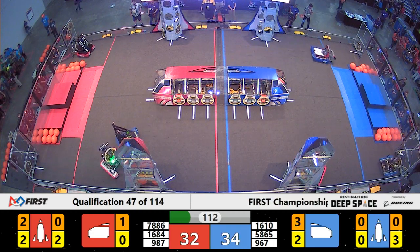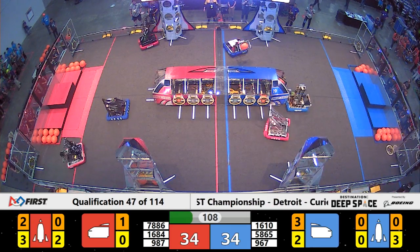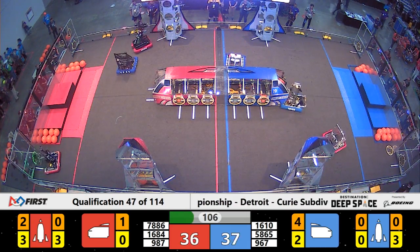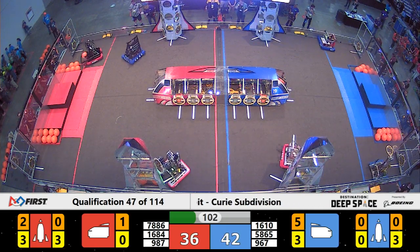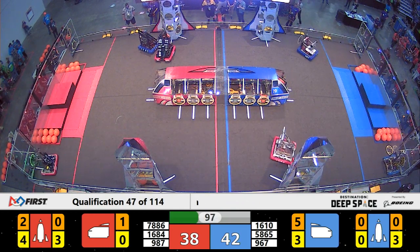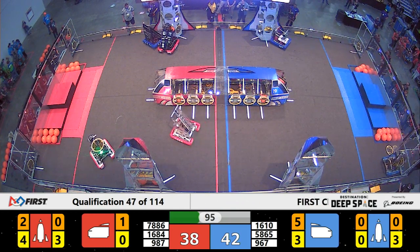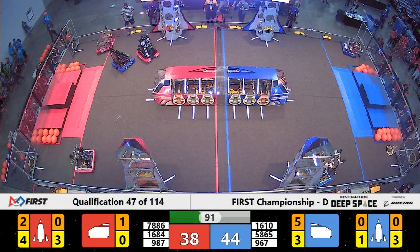We have just under two minutes left in this match. 967 racing across the field — the Iron Lions placing a cargo into the ship for the Blue Alliance. Meanwhile, on the other side of the field, 987 is working in tandem. That's the High Rollers. They're trying to complete another rocket separate from their partners, the Chimeras.